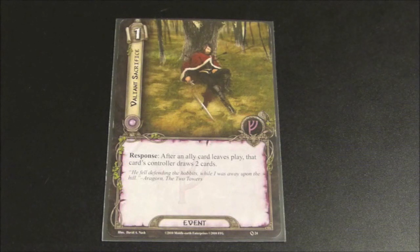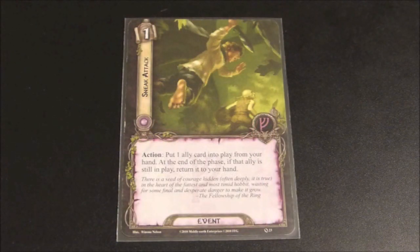Valiant Sacrifice has a cost of one and reads: Response - after an ally card leaves play, that card's controller draws two cards. This card is alright - it's not normally one I would include in my decks, but it is always good to have cards that give you extra card draws. If you know you're going to have lots of chump blockers dying, or you have copies of Gandalf leaving play, or you're playing an eagles deck where mechanics have them leaving play, then Valiant Sacrifice could be a good inclusion. However, once more expansions come out, there are better cards for getting extra card draw.